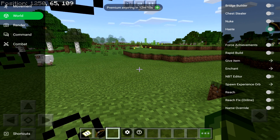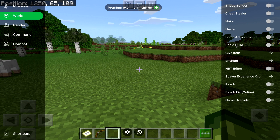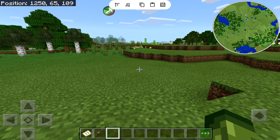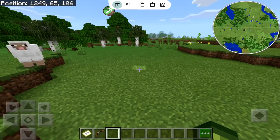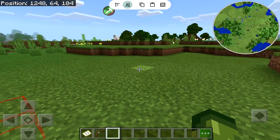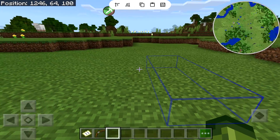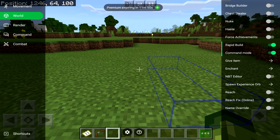You've got Haste, which is great for survival. You've got Force Achievements — if you don't have all the achievements you could use that. You've got Rapid Build, which I've still never quite figured out, but it's something to do with being able to build things incredibly quickly.